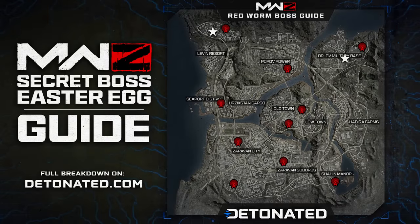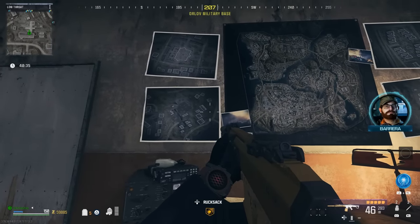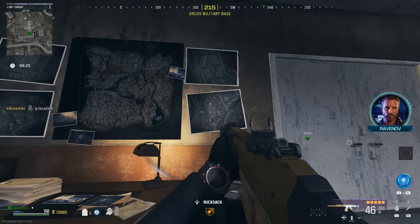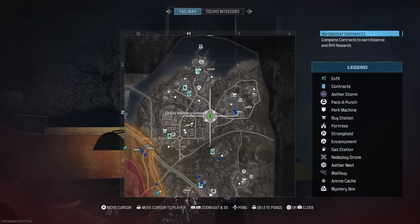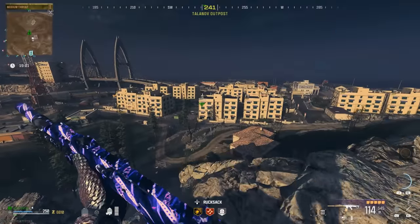This map here is made by a guy named Detonated — good on him for making it. Where we're going to start is focused on the two stars in the top right-hand corner of the map. The one I specifically go to is in Orlov Military Base. When you go to that location, you're going to go in a specific building and on the second floor you're going to find a room — you'll get an audio cue when you enter. It's going to tell you about a map and some pictures on the wall. You want to pay attention to the four pictures, which correspond with four different areas on the map.